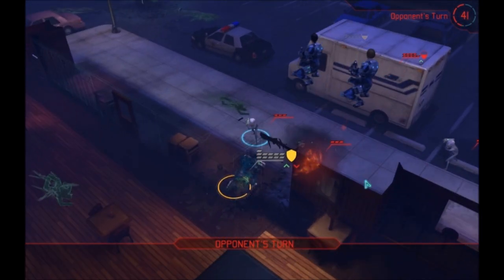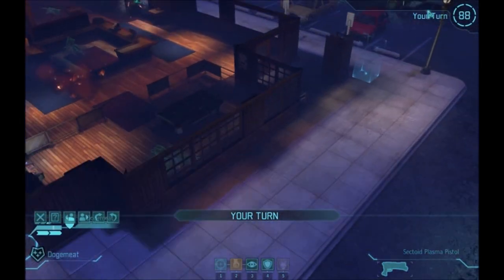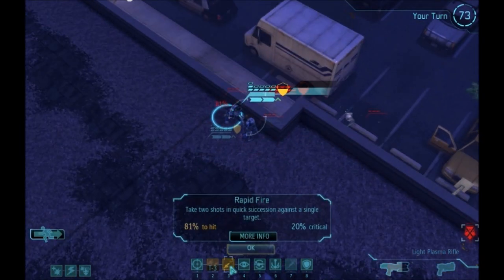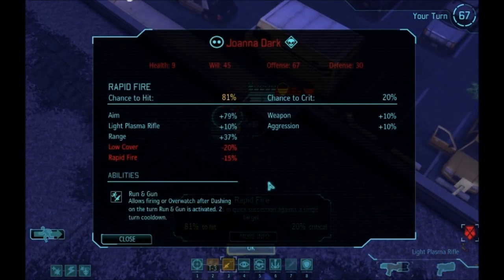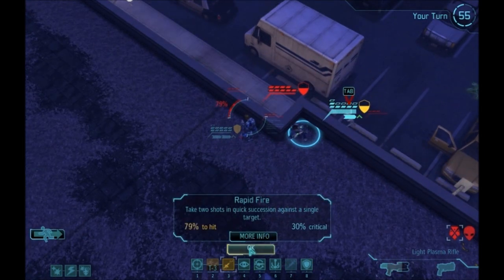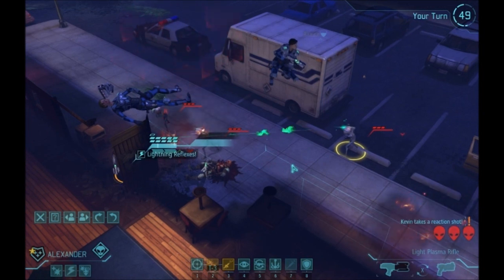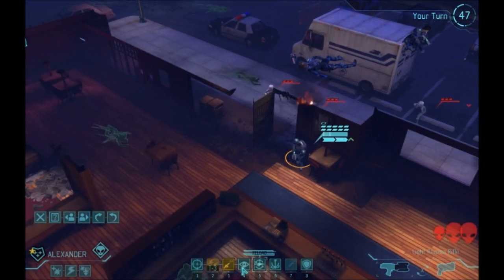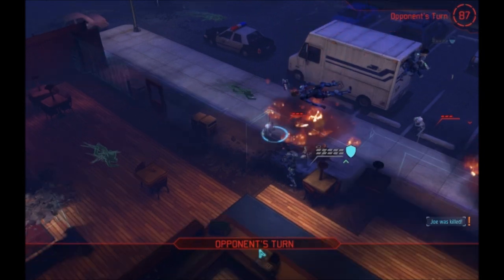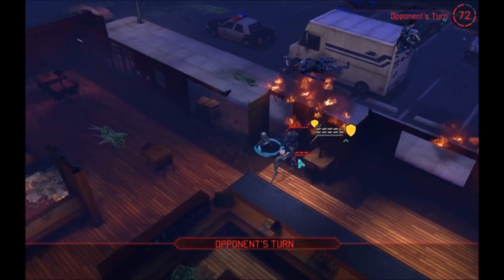From now on, the only significant unit that is left is going to be that assault gunner. We have three sectoids running around on the ground, which isn't going to be able to hurt my assault unit under the effects of his stim pack very well. The only thing left to do is take out the gunner on top. Hopefully her stim will run out — and lo and behold, it has indeed. There's a bit of a cover bug here, but I do manage to take that out with a good chance to hit and manage to crit anyway. With that, my opponent only has three sectoids left, having lost two soldiers and his heavy floater.